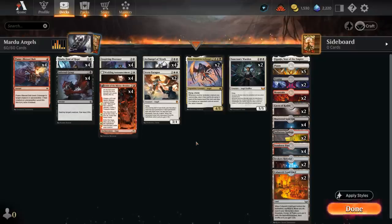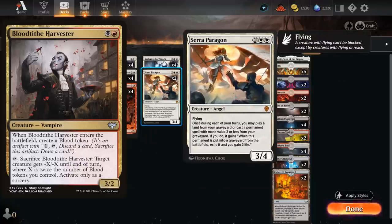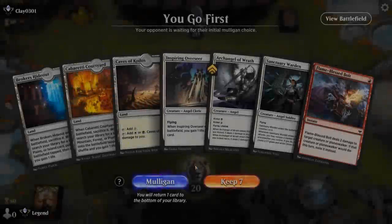We also considered non-angel creatures like Blood Tithe Harvester for its great synergy with Reflection of Kiki-Jiki — and we could get it back with Serra Paragon — but the problem is it costs black-red on turn two in a deck that needs a lot of white mana, so it's pretty tricky. That said, it could be worth experimenting with. Now let's jump into some games and see how the deck does.